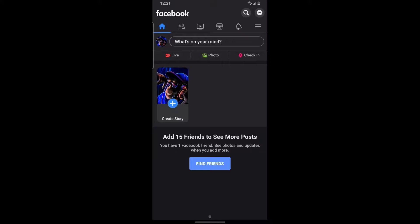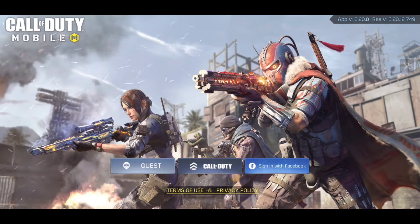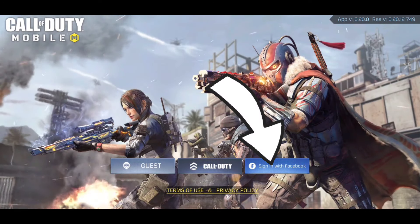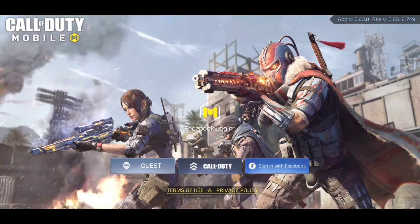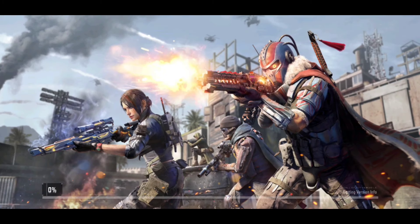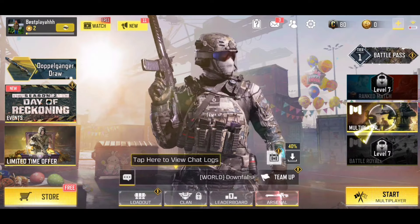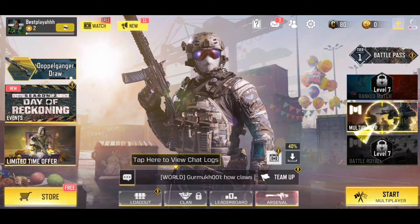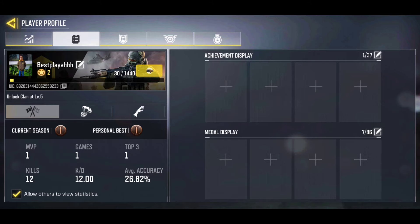Now just open your Call of Duty Mobile game. Back in Call of Duty Mobile, what we need to do is click the icon that says 'Sign in with Facebook.' Click that icon and it's going to start to load — you'll see the Facebook login screen. Let it load for a while and you should be signed in to your second account. As you can see, we're in my second account now — let me close these notifications and go to my stats to confirm.